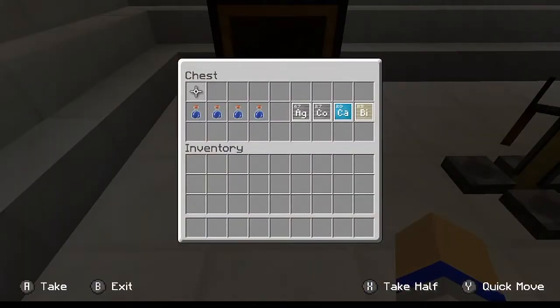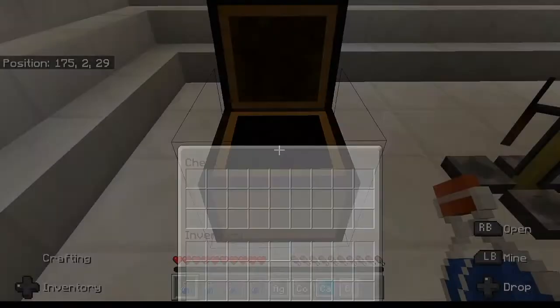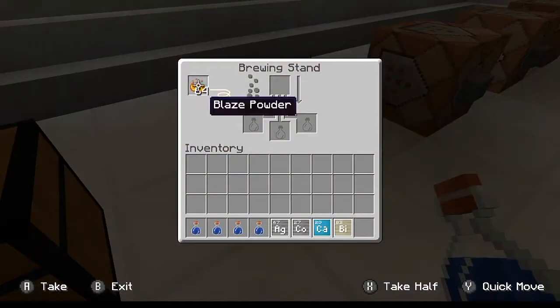So let's go ahead and pull stuff out of the chest. First off, you're going to need awkward potions — basic vanilla stuff, just a water bottle and nether wart. You are going to need these four elements in order to make four completely different types of medicine: you're going to need silver, you're going to need cobalt, you're going to need calcium, and you're going to need bismuth.